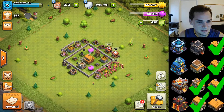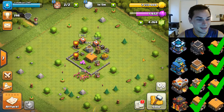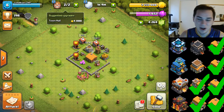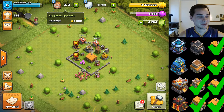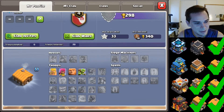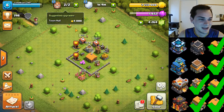Last but not least, town hall 2 — the best of them all! Maxed out town hall 2. This one took forever — not really, it took like 10 minutes. All troops are level 1, 33 war stars. There's the maxed out town hall 2 — check that off the list!